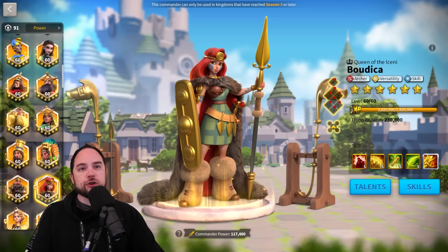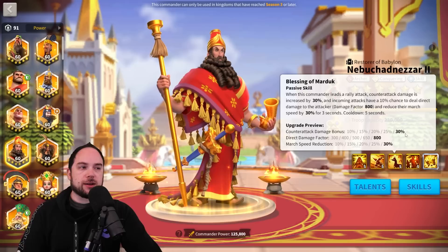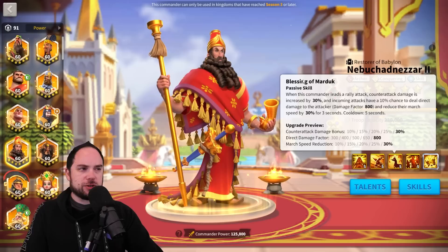From a counterattack standpoint for rallying, the Henry with Nebu combo is really crazy. Henry has 30% counterattack damage and Nebu has another 30%. They both do revenge damage, and Nebu even reduces march speed. The Henry-Nebu combo is solid.